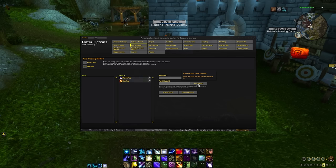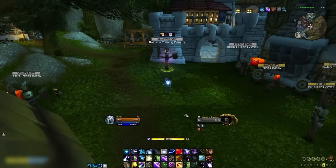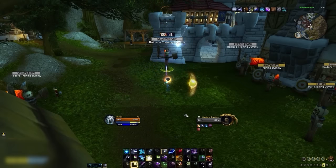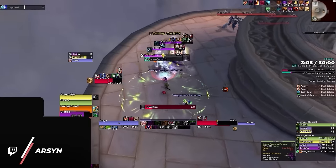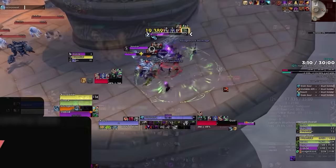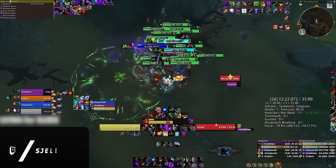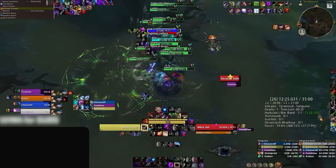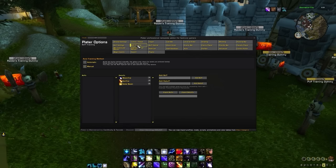For instance, as a balance druid, we will want to track moonfire and sunfire since maintaining these dots is vital for our damage output. Of course, there are other debuffs we will passively apply to enemy targets, like waning twilight or astral smolder. These are too minor to be tracking with nameplates, and if we add too many auras to our filter, our screen could easily become cluttered. The more maintenance debuffs we have, the more we will be required to track. Specs like affliction warlocks might need to track multiple debuffs, while subtlety rogues might only need to add one or two. If you are unsure of what to add, just think about what debuffs you care most about, which are typically the ones you want applied 100% of the time across multiple targets.